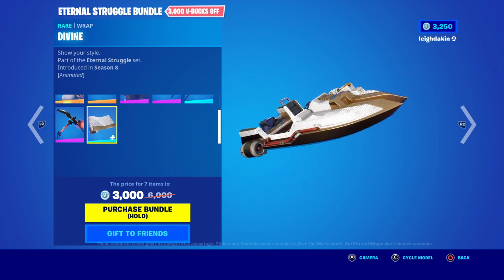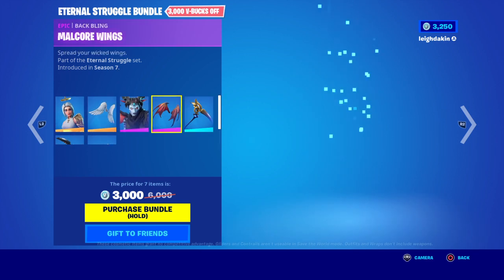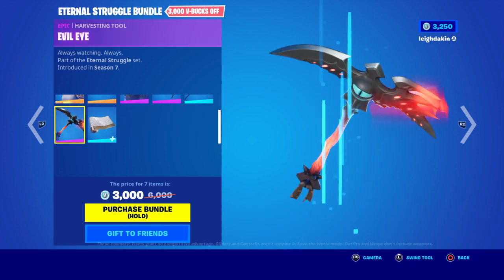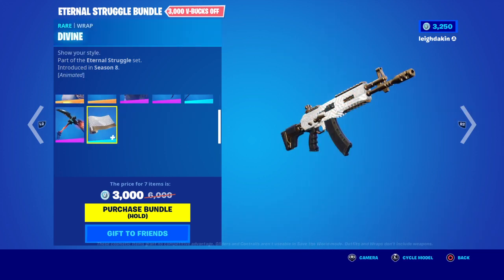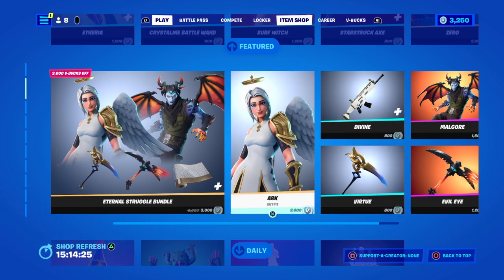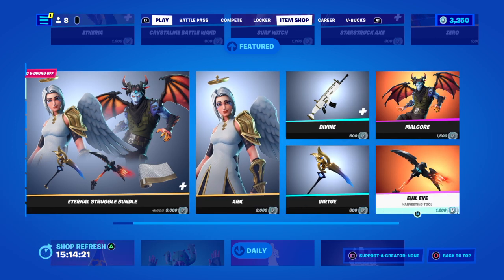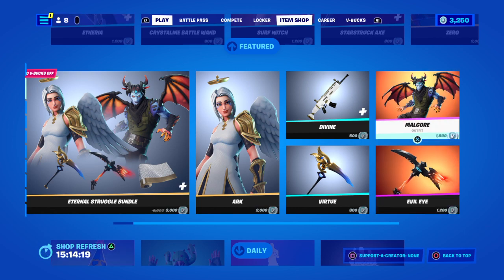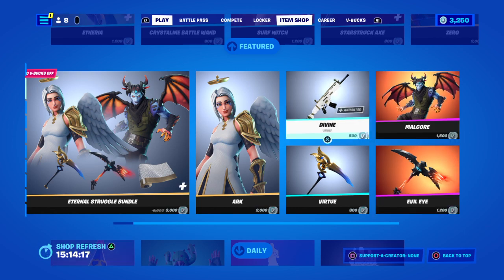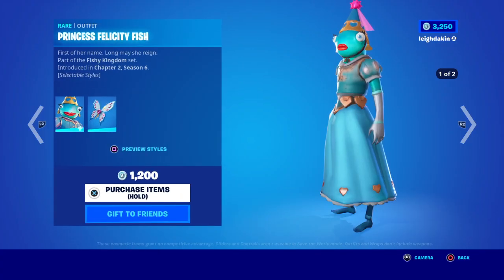That's all for 3000 V-Bucks, introduced in Season 7. This one's from Season 8. You get your own zone for 500 V-Bucks, arc for 2, still for 800 V-Bucks, the next one for 1000 V-Bucks, and Malkar for 1005 V-Bucks — so it's cheaper to buy the bundle. You've got Princess Felicity fish back bling for 1000 V-Bucks.